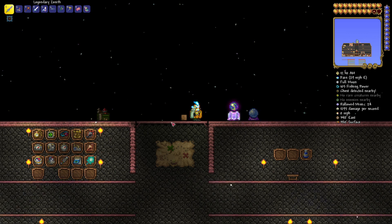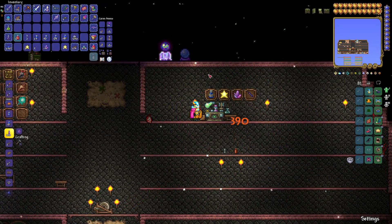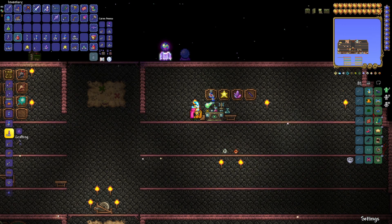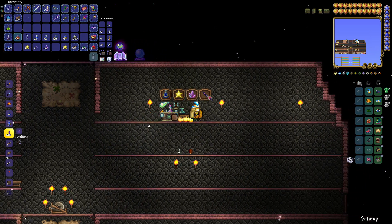Now for the coup de grâce — let's show you how to create super mana potions. To craft super mana potions, you're going to need 15 greater mana potions — because you're making 15 potions at a time, not one, so you need a stack of 15. Secondly, you need a single Fallen Star. Thirdly, you're going to need three Crystal Shards. And finally, you're going to need to take out a Unicorn because you're going to need a Unicorn Horn. Let's show you where to get everything.